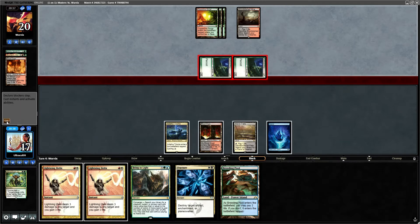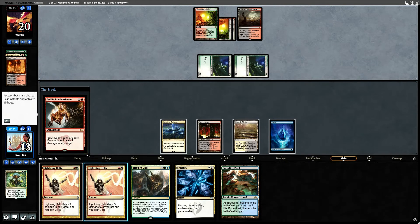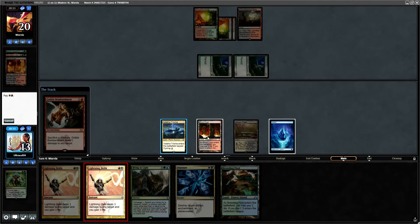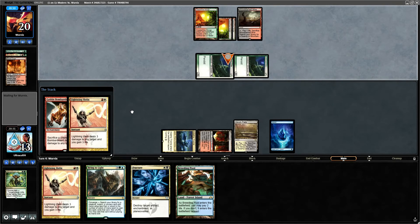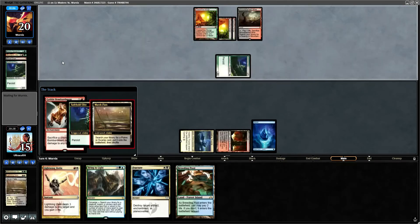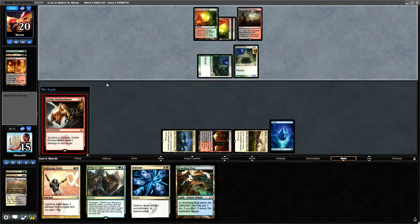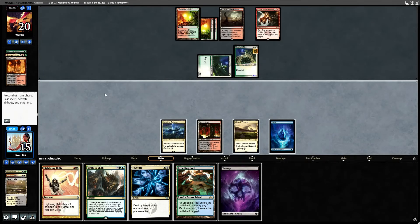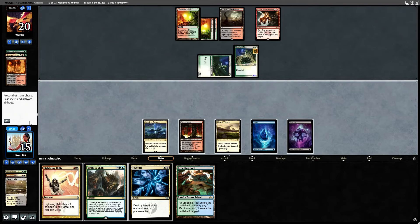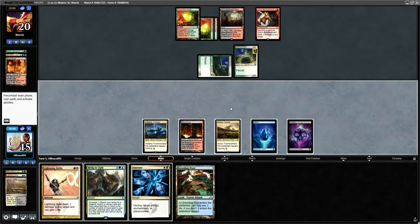We'll take this now. Oh I'm an idiot — we could have Fractured that. Oh well, if they have Melira in hand they've won and good luck. Okay, they did not have Melira in hand. We can't go for a Bring to Light here. We did not bring Culling Ritual into the mainboard — that's going to be an issue because this would be amazing right now. We're going to have to just hold back.